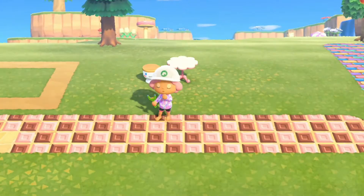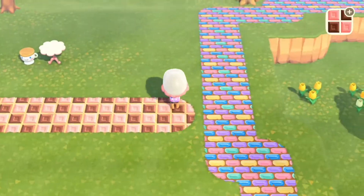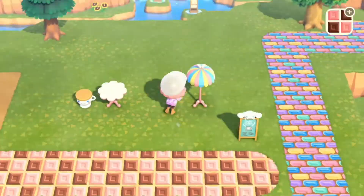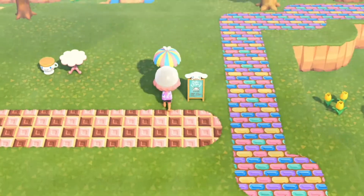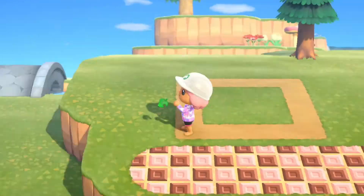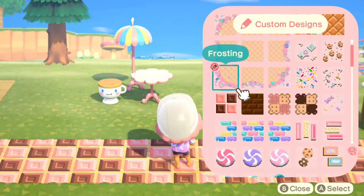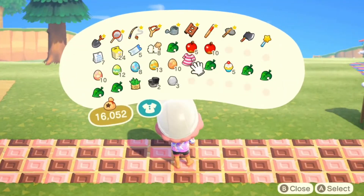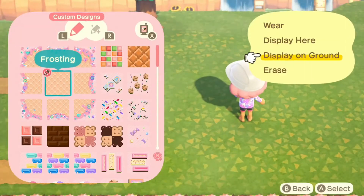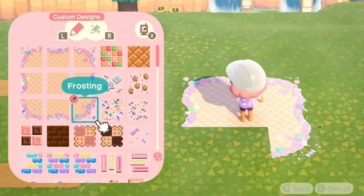We also have Bunny Day going on, which I felt was pretty appropriate for my island, because the Bunny Day items are really so cute and so colorful — they're like a really adorable pastel color. I thought that if we imagine the eggs are more round than they are, they could definitely pass as candy for the rest of the year, so I'm just gonna go with it. I feel like it looks super cute.